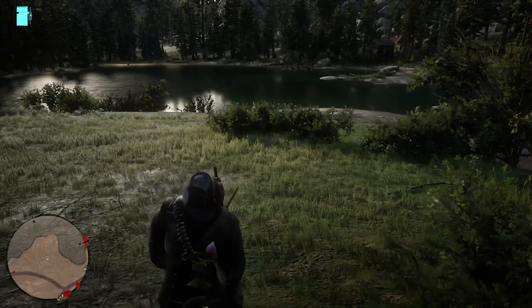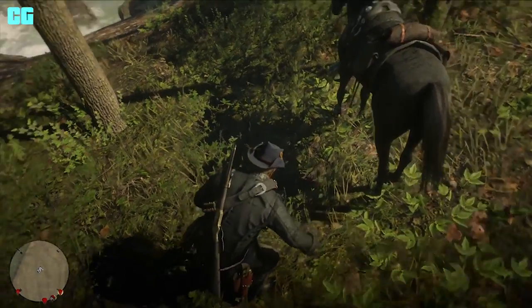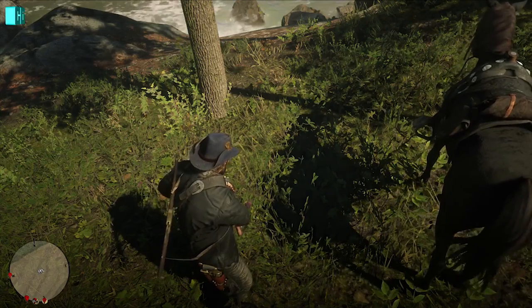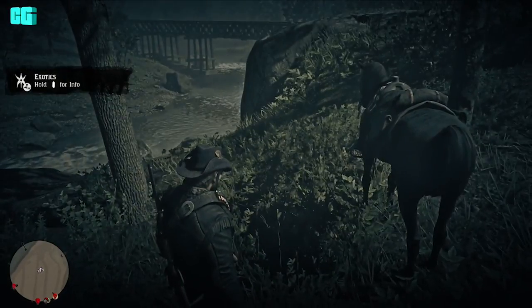For the 10 moccasin flower orchids — these grow on the ground as well — you can get them near Annesburg and also near Flatneck. There is the map where you can get them from, and you need 10 of them.